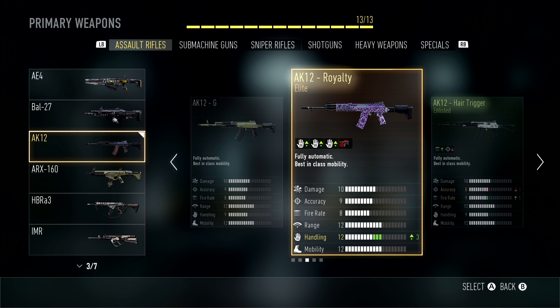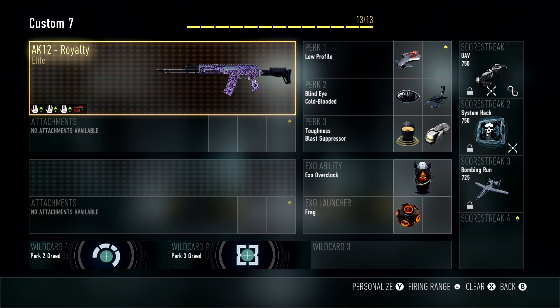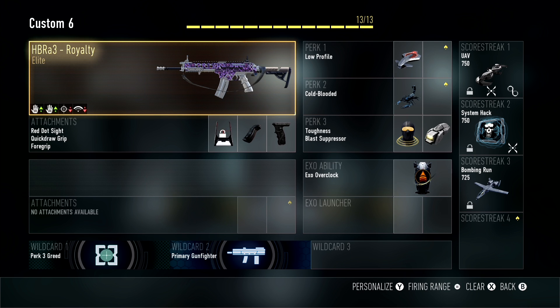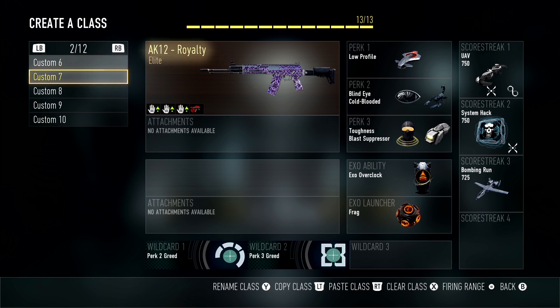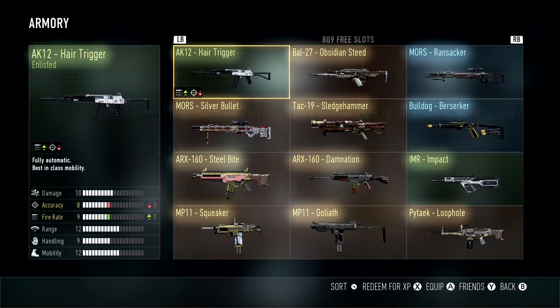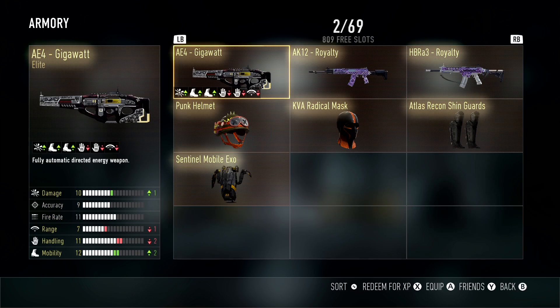It just seems like the royalty variants are all the really crappy versions, because that right there — the HBRA 3 royalty — is just the barefist but with royalty camo. One thing you do get is an extra reserve clip in multiplayer, so instead of getting 90 you get 120. Whatever — is that that big of a deal? No.